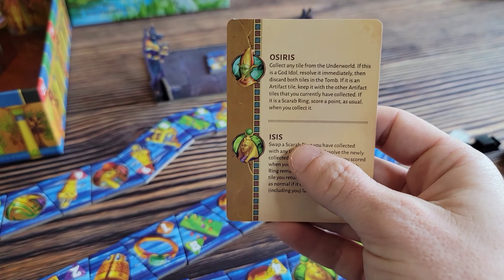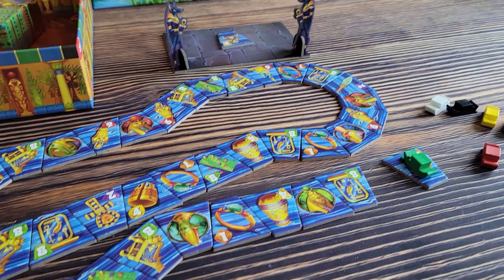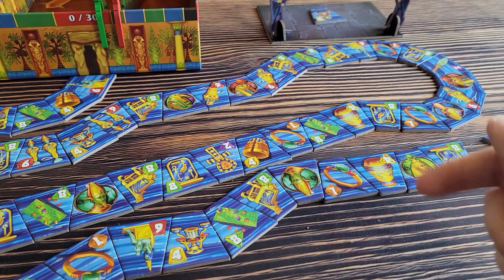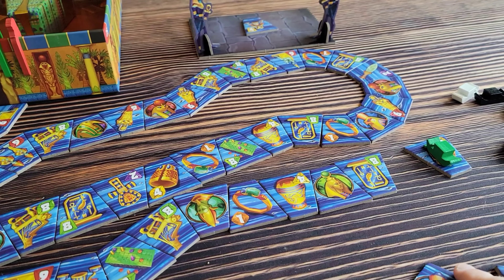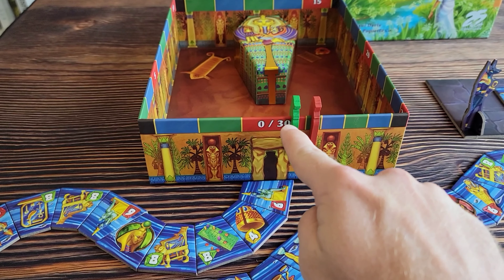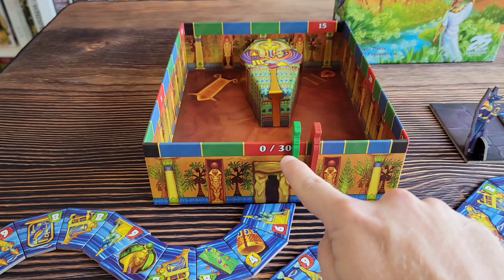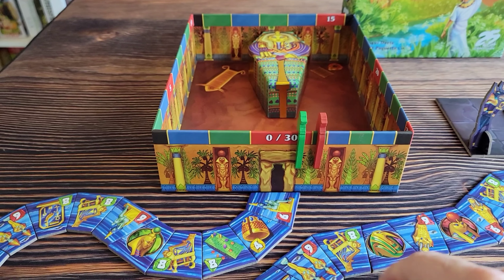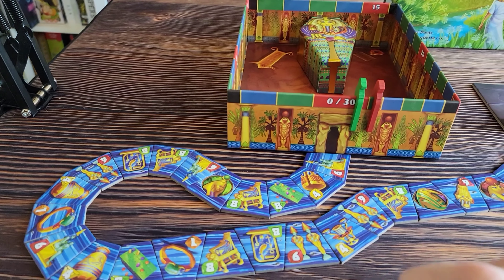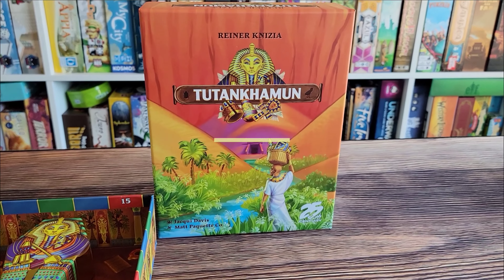There is a god here, Isis, that is going to allow you to swap out the rings that you've collected with some of the other tiles, putting rings back into the Nile and allowing you to take others. That's pretty much the gist of the game. Once somebody gets to zero, that is going to be the final turn. If there's a tie and two people get to zero at the same time, then whoever's furthest back on the Nile wins the tiebreaker. And that is how you play Tutankhamen.